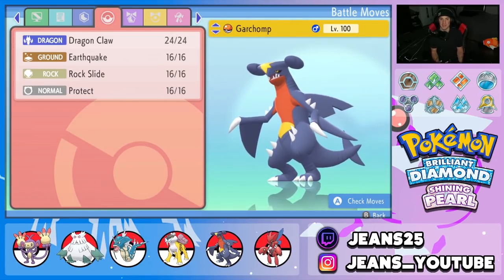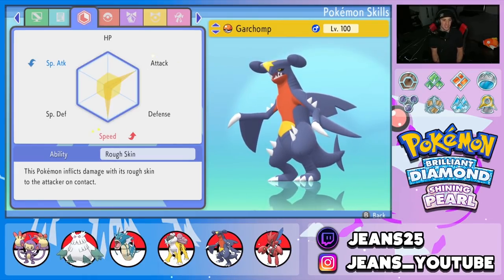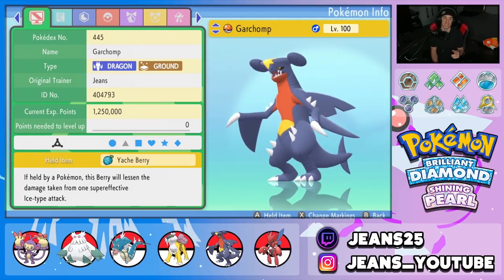Last Pokemon is Garchomp, our heavy physical attacker. Moves are Dragon Claw, Earthquake, Rock Slide, and Protect — I gave it Rock Slide because I felt we needed that coverage. EVs in Attack and Speed, Jolly nature, Rough Skin ability, and the Yache Berry to soak up an Ice move. Check out the full team in the Pokebase link in the description. Let's hop onto the ladder with this Technician Ambipom team!